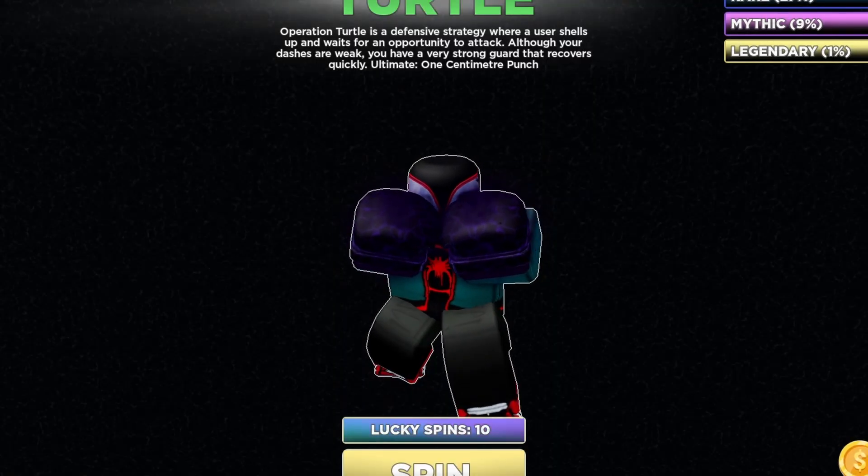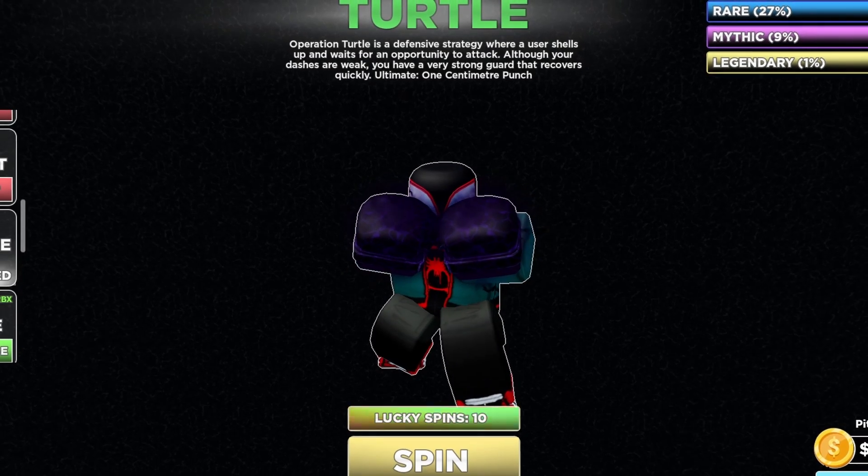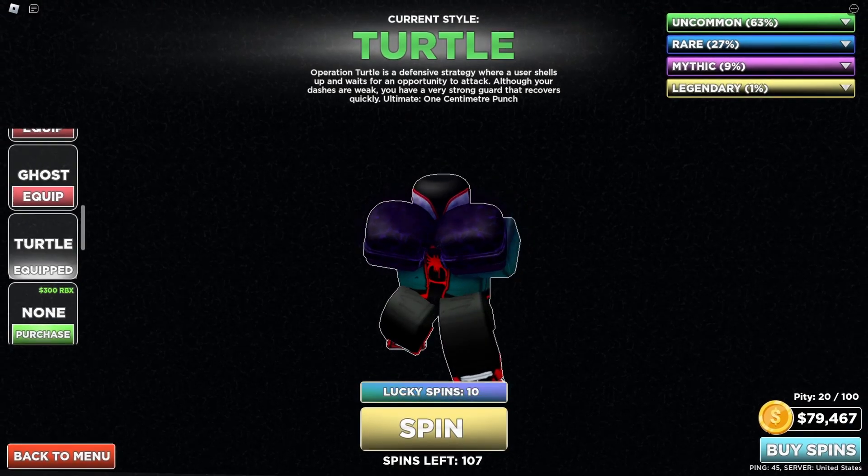The description says: 'Operation Turtle is a defense strategy where a user shows up and waits for the opportunity to attack. Although your dashes are weak, you have a very strong guard that recovers quickly.' Ultimate: One Centimeter Punch.